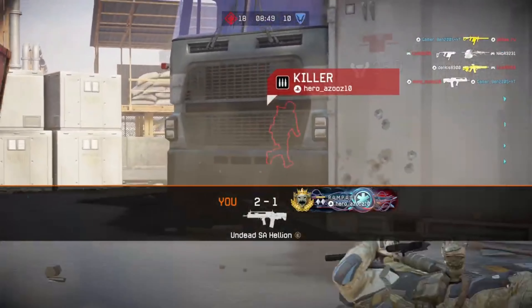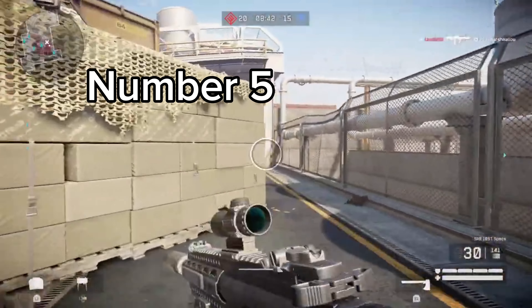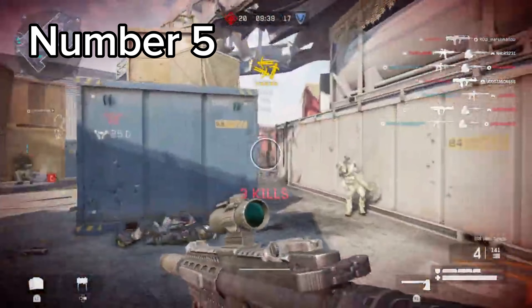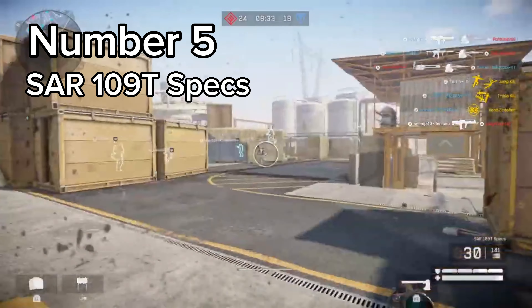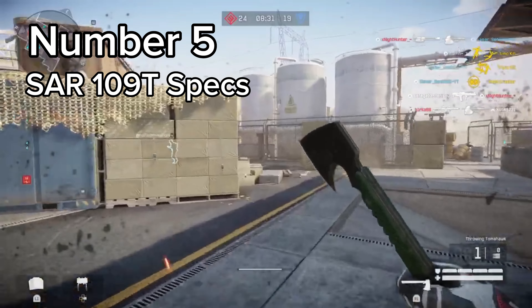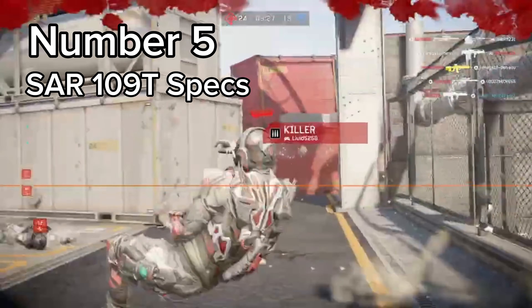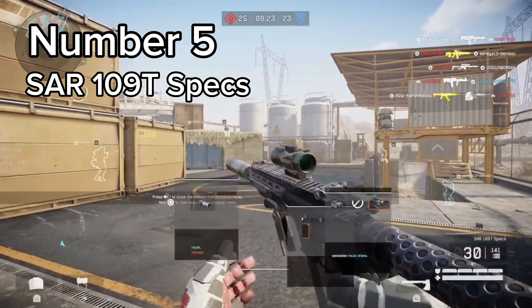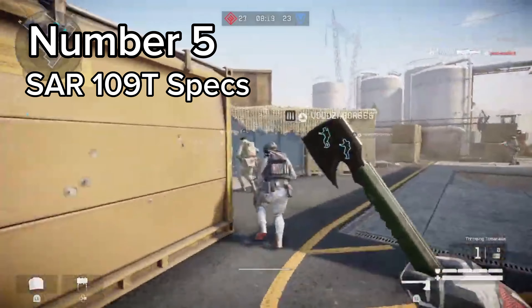With that out of the way, let's start the list with the number 5 spot. The 5th best engineer gun in the game currently, in my opinion, is the Saar 109T Specs. I don't have a lot to say about this gun, besides that it is still a solid gun, even though it doesn't have any mods to this day. It may only have 85 damage, but with a rate of fire of 960, it is one of the fastest guns in the game. And not only that, but it also has a 4.6 headshot multiplier, which helps this gun a lot.